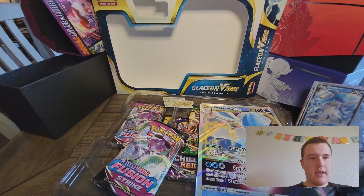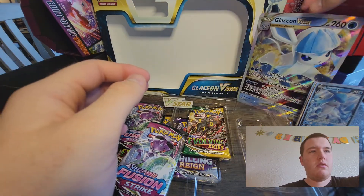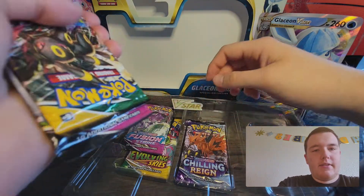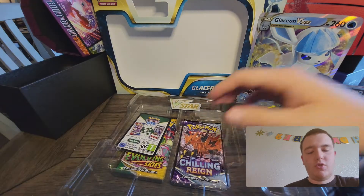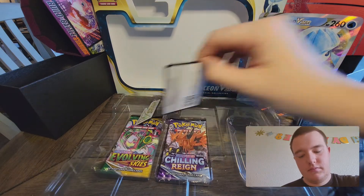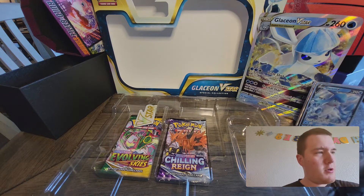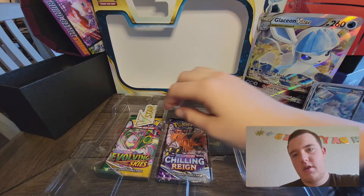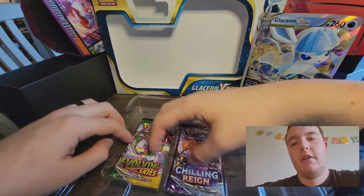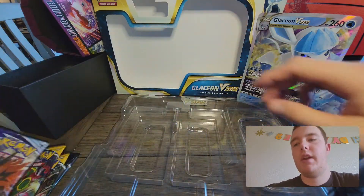Okay, let's see what we've got. We have our gigantic card right here. Now let's get to our packs — more Fusion Strike. We'll save those to the end like normal. Here is your card of the day — our V-Star, our V-Star. We're going to start with Chilling Reign this time.